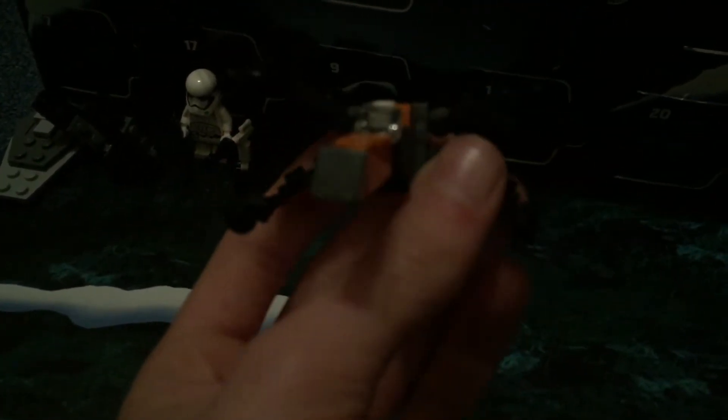Number five — this one barely fits back in its case. I've just broken it, so we've got to open it to get it out. We've got an X-wing, Poe Dameron's X-wing — you can tell because it's orange and black.